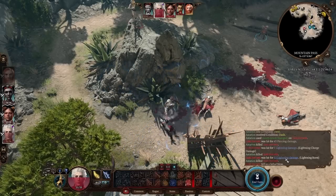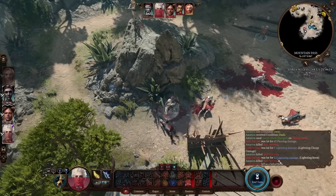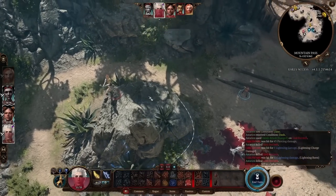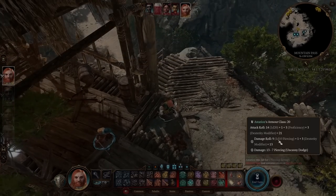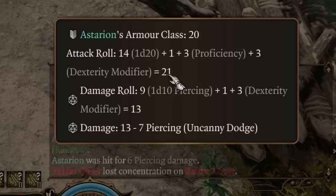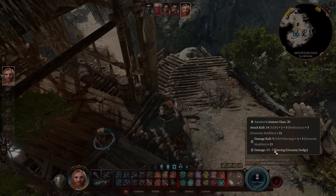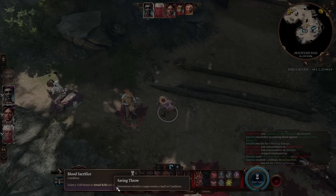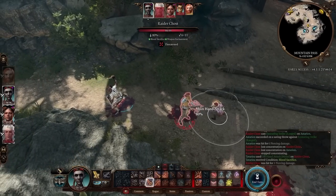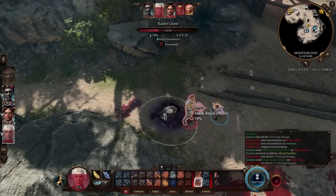We also roll the lightning damage twice on a critical hit, getting 2d8 instead of 1d8. Astarion's armor class provides Uncanny Dodge protection: the Githyanki hit him for 13 damage but it gets halved to 7. The Ritual Dagger gives Bless on offhand hits. With Astarion adjacent providing flanking, a Sneak Attack melee hits for 17 damage.